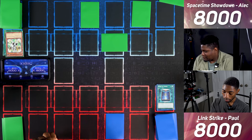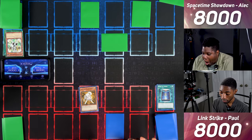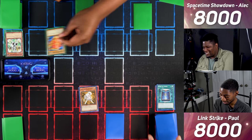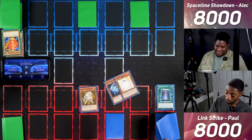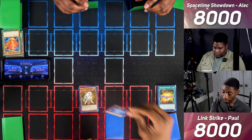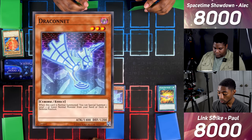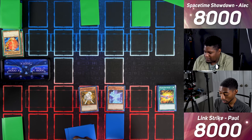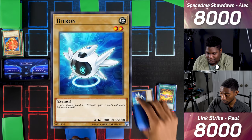I draw and flip up Ryko, Lightsworn Hunter — I get to destroy a card on the field and send the top three cards of my deck to the graveyard. We target the face-down set, which reveals Millennium Shield. I send Photon Thrasher, Marshmellon, and United We Stand to the grave — hoping to send a Cyberist to the grave, but no luck. I Normal Summon Draconet — when Normal Summoned I can Special Summon a level 2 or lower Normal Monster from hand or deck in defense. I bring out Bitron in defense position.